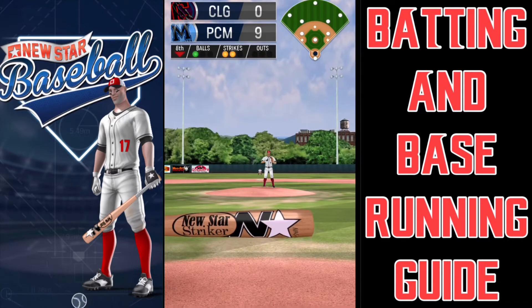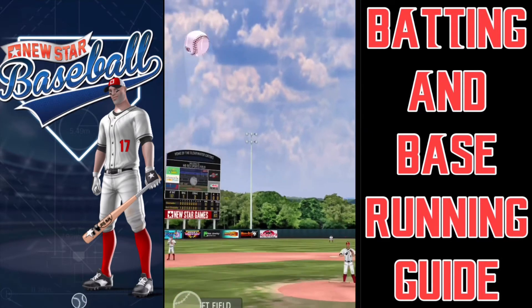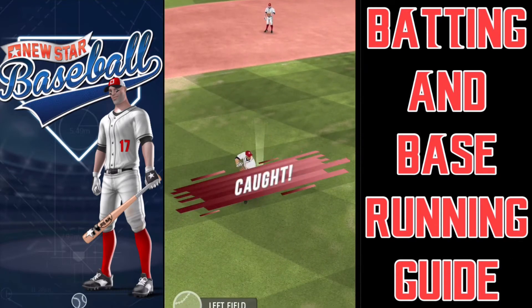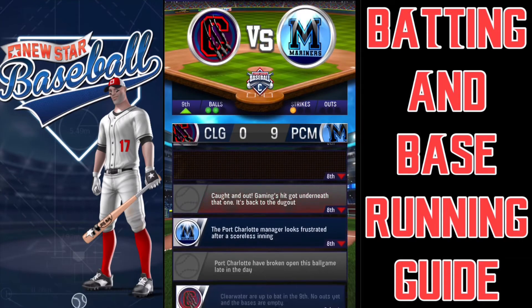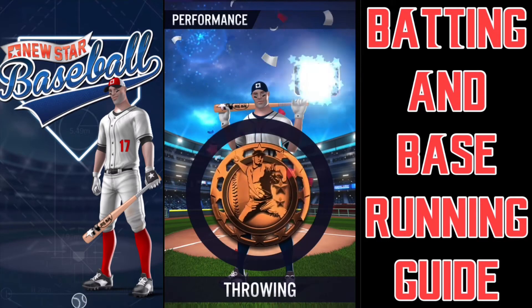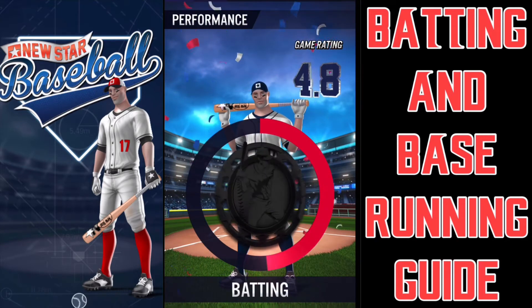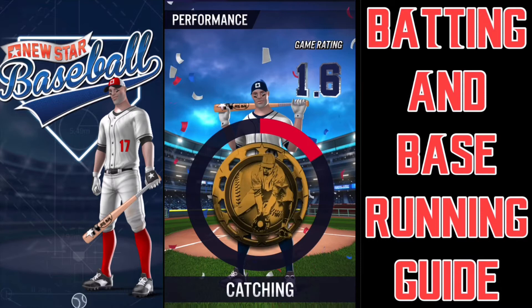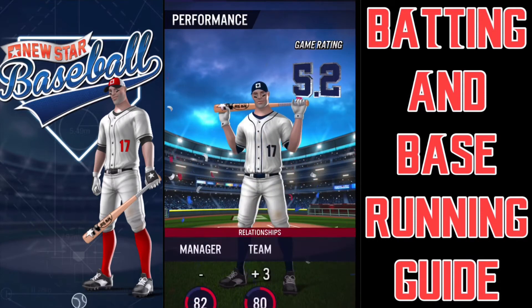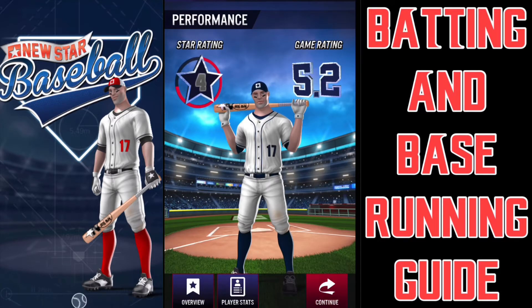We have a batting opportunity up 9-0. Got under that and it's a pop out to the pitcher. You can read the spin and try to anticipate where the ball is going, but I overthought it there and it didn't pan out. And we won the game. My guess is my hitting rating will be negative, my base running positive. Not my greatest hitting day. But we're going to use a few more games and some training so I can get some good reps in.